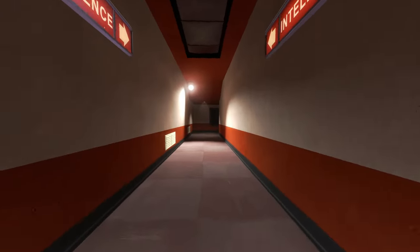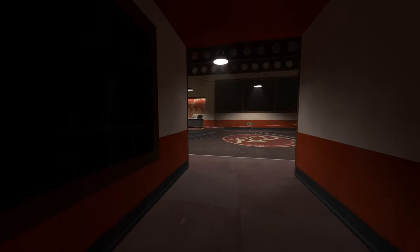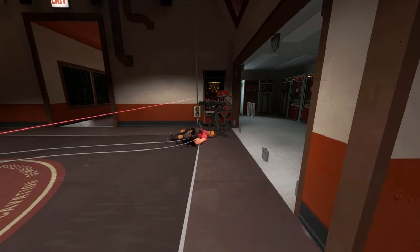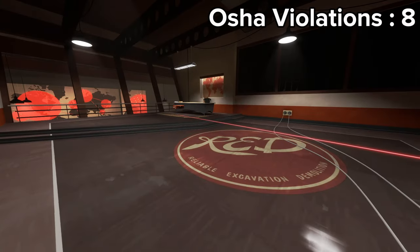These guys must have watched my office video because there are some clearly marked fire extinguishers. As we get into Red's intel room, there is a dead engineer — that's going to be violation number eight — as well as an unattended sentry, and that's going to be violation number nine.